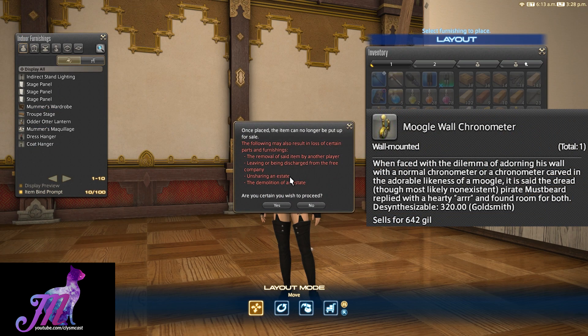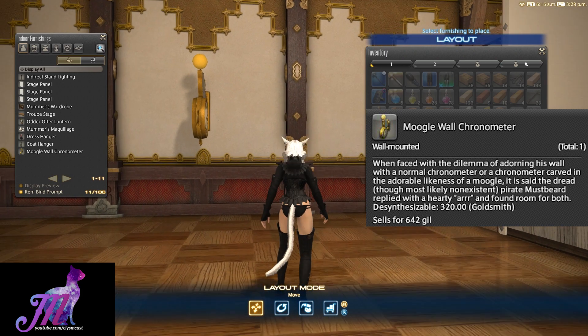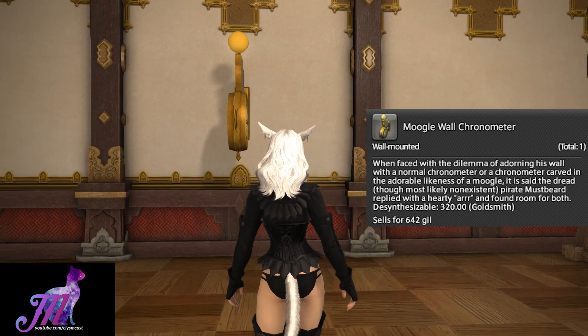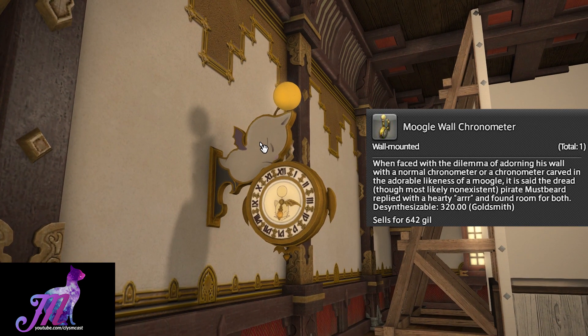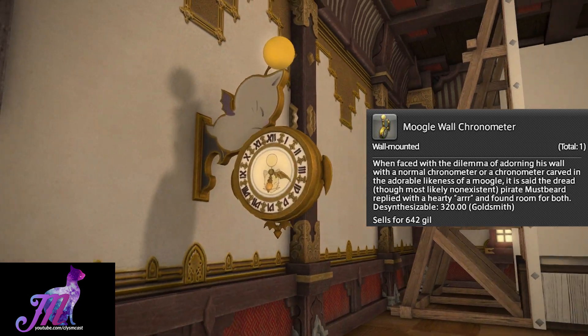The clock has flavour text, and that reads: "When faced with a dilemma of adorning his wall with a normal chronometer, or a chronometer carved in the adorable likeness of a Moogle, it is said that the dread, though most likely non-existent, pirate Mistbeard replied with a hearty ARRRR, and found room for both."